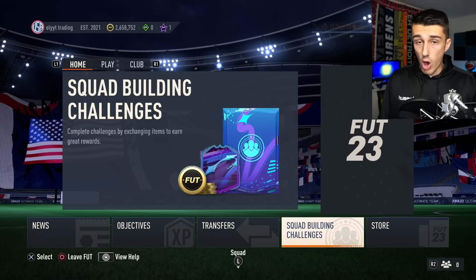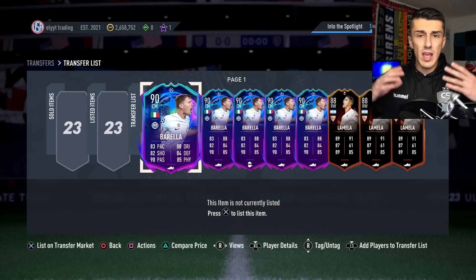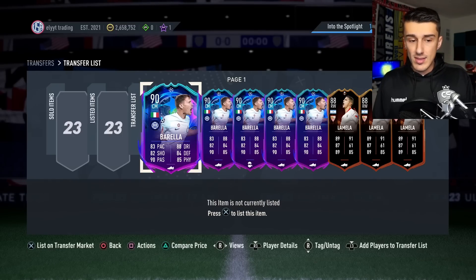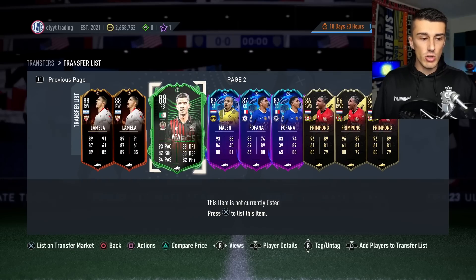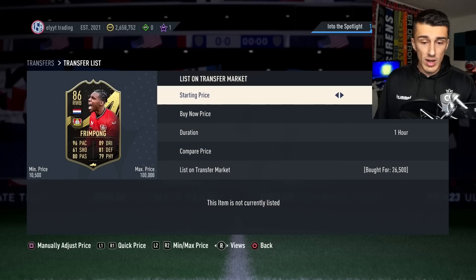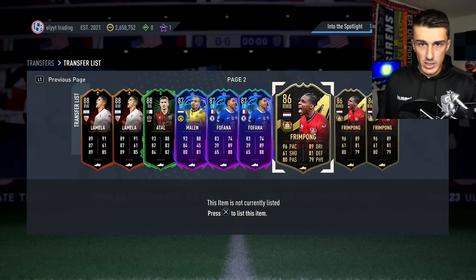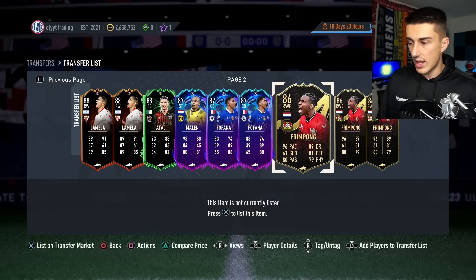On the upside, we are looking at great profit from most of our investments from the last two videos. If you haven't been keeping up with the channel, welcome back. I want to show you which investments you can already sell and which are looking very, very good as we get out of packs for them. Let's scroll to the second page. We'll start with Frimpong — the card we bought first, at around 25,000 to 26,000 coins. A lot of you sent me pictures on Twitter flexing your profits, and I absolutely love that.